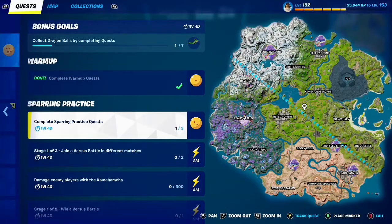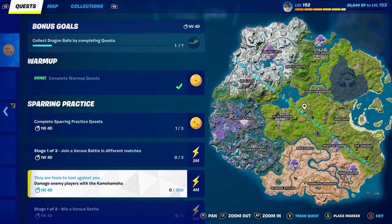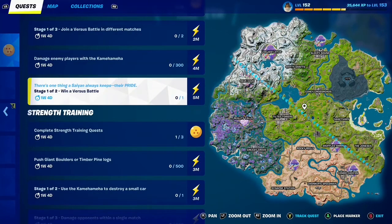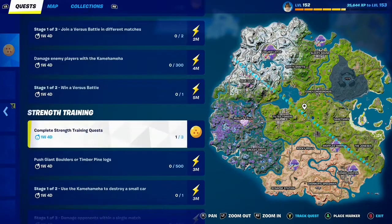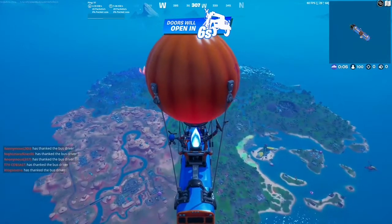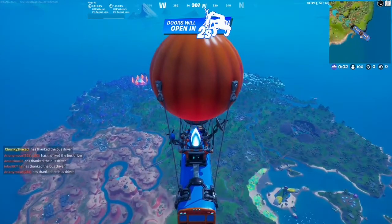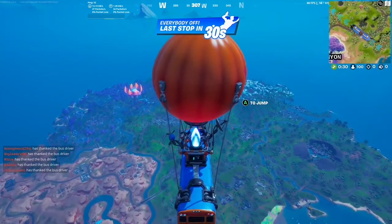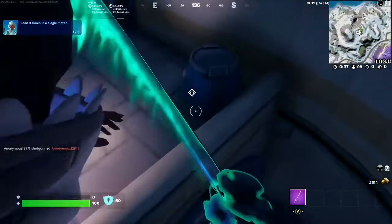Welcome back to the second video. For this one we are looking at the sparring practice quests, as you can see here, which are the ones I'm scrolling through. The only one that isn't showing is the one where you have to damage enemy players before they damage you — I did that one way before I started the videos, pretty much when it first came out. That one's pretty self-explanatory; you can do it easily in Team Rumble — just walk up on someone before they can see you and take them out.